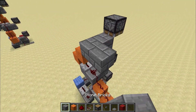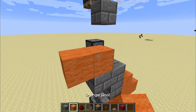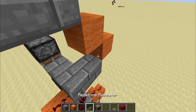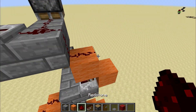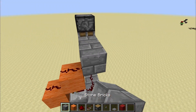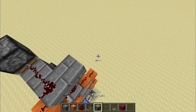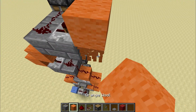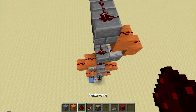Now we're going back this way again, and this way again. Continue this pattern — just putting redstone everywhere. This is the second to last one. So one more repeater facing that way. And now the wool. Redstone. And the final pieces.